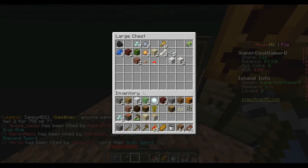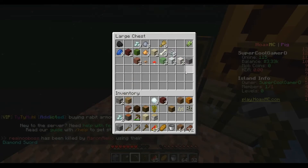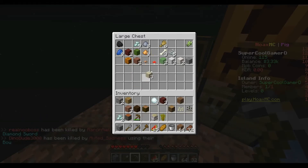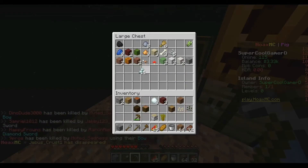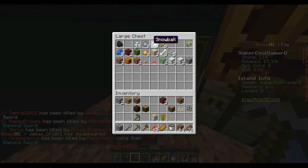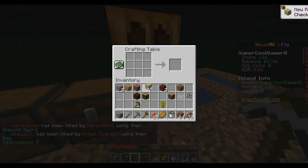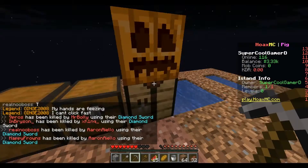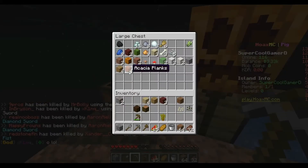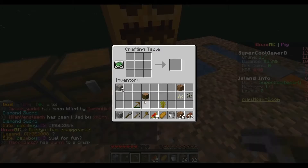We don't need bricks right now, slime blocks, white wool, or snowballs right now. Let's put our carved pumpkins and our dirt away. Actually, let's make a tree farm right here right now. Let's put all of our wood in the chest and convert them all into planks first. We got dark oak planks and jungle wood.